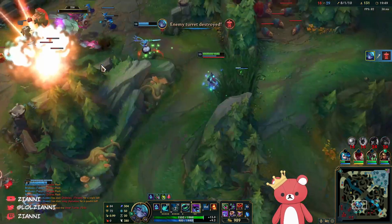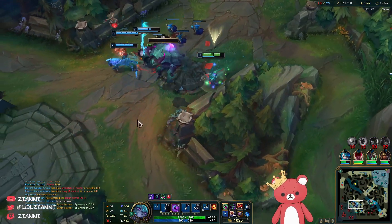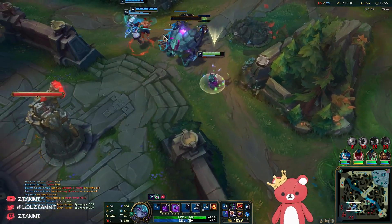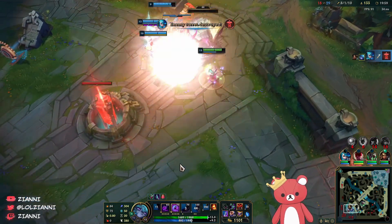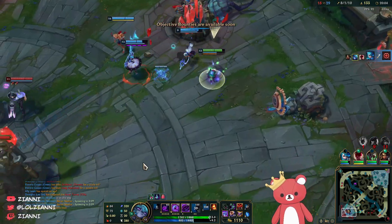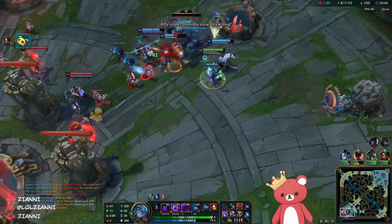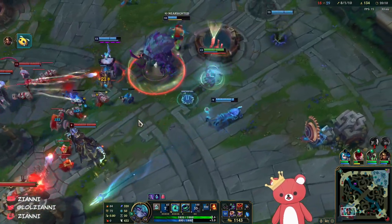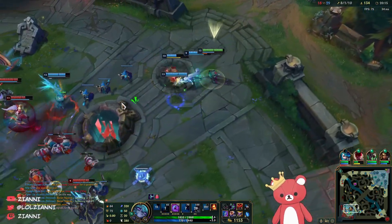We've got a little Rift Herald here — if we save his life we actually get our slam which would be huge. Let's go shelling. You can hard shove it down mid lane. We even get another charge — there's no way, okay I think we might actually be able to end the game here, unless... Do not — oh my gosh, okay we're trolling. Really bad E, I might actually die here to a hook or something like that.